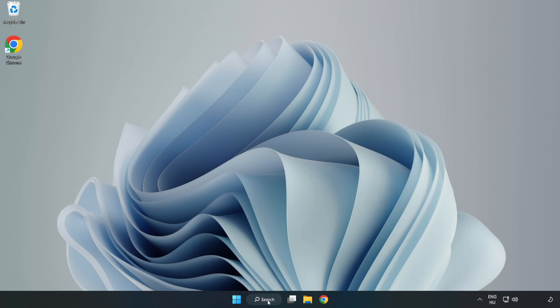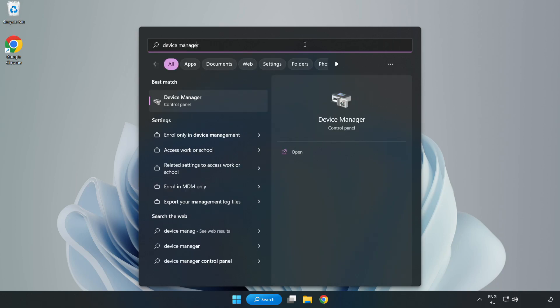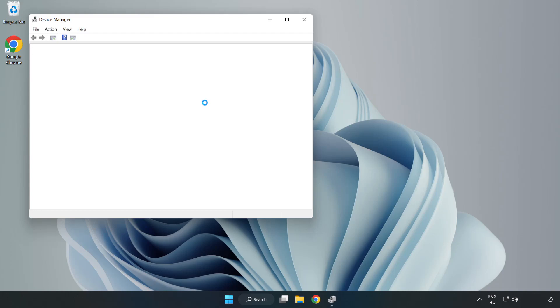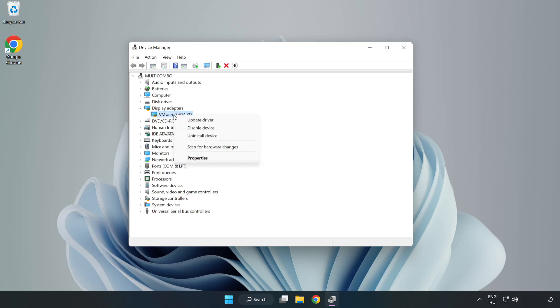Click the search bar and type Device Manager. Click Device Manager. Click Display Adapters. Select your display adapter, right-click, and select Update Driver.